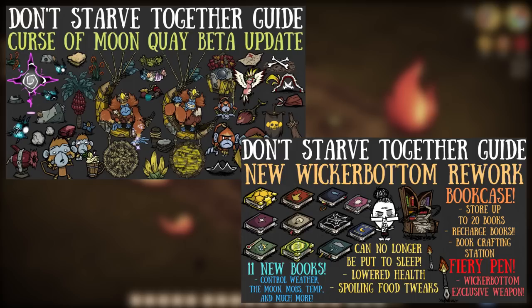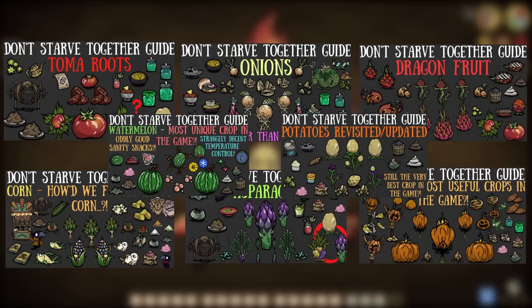With the past month or so having to sail the high seas with moon keys and spending time in our new libraries, we have had to neglect our garden a wee bit, and our journey through all the fruits and veggies of Don't Starve Together has slowed because of it.